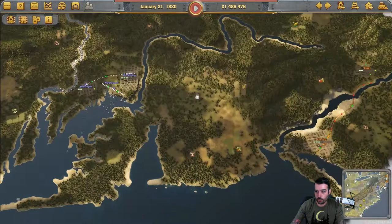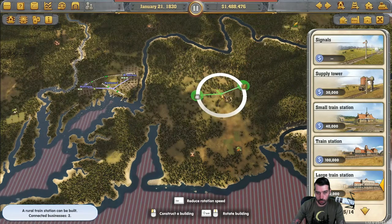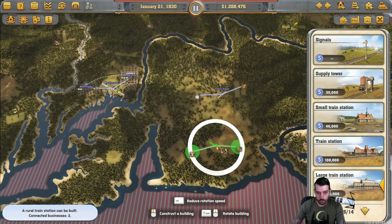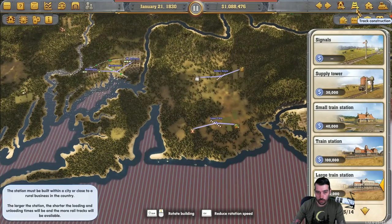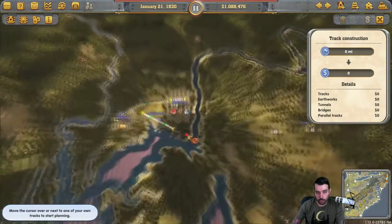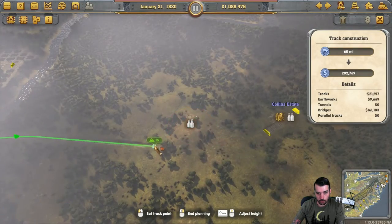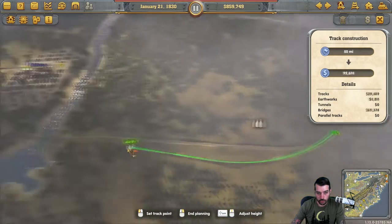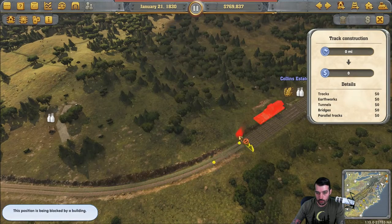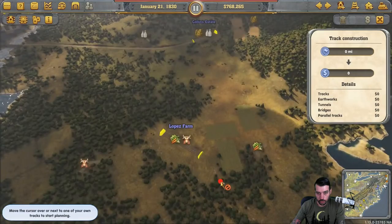This will actually get us a second task checked off right there. Pretty simple to do. We're going to use large train stations to pick up both of these at the same time. Let's start laying some track. Use the bottom two tracks for here and the top two tracks for over there.